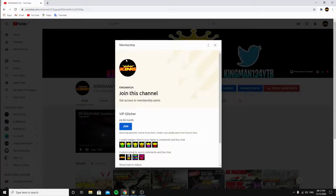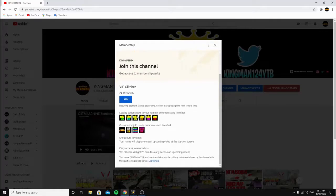Before this video starts, I'm going to quickly talk to you about the new membership/join button on my channel. The link will be in the description. It costs £4.99 a month — this is VIP Glitcher. You get loyal badges: green king, blue king, yellow king, orange king, pink king, and red king. These show how long you've been a member and will display next to your name in comments and live chat.